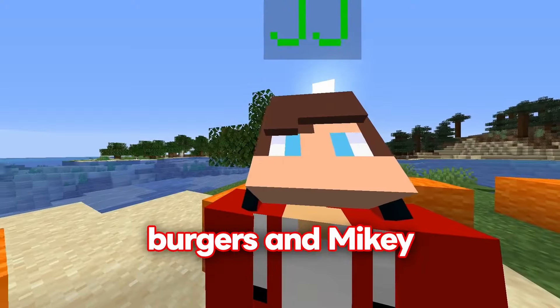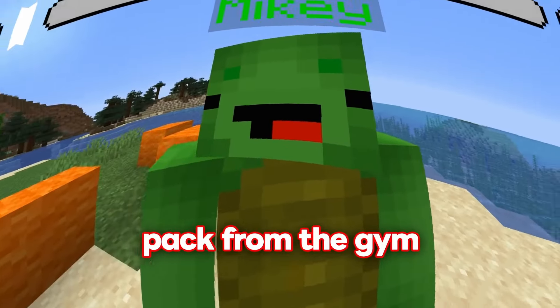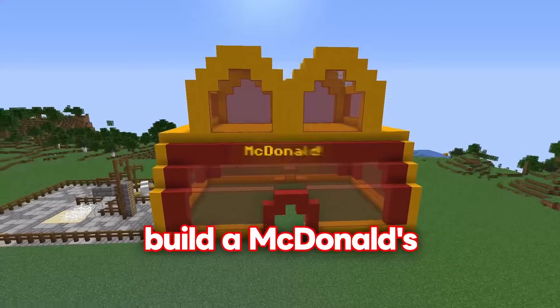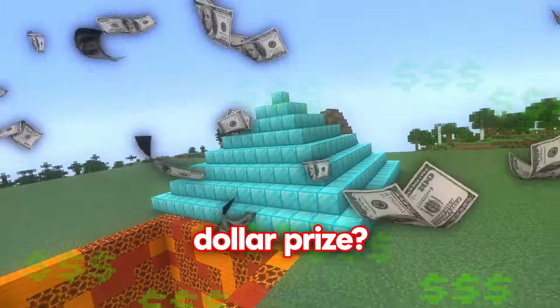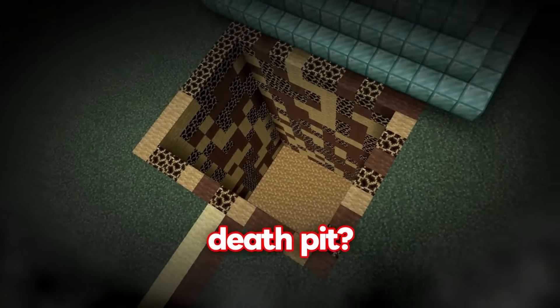JJ is addicted to burgers, and Mikey wants to get a six-pack from the gym, so we're going to build a McDonald's and gym for them. Will they like our builds and give us a one-million-dollar prize? Or throw us in this death pit?